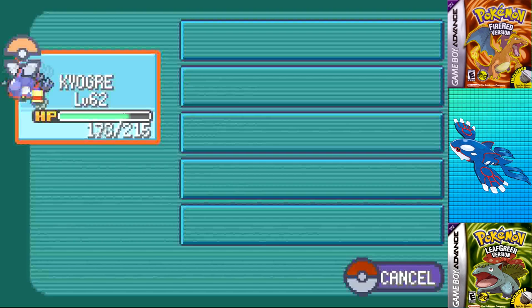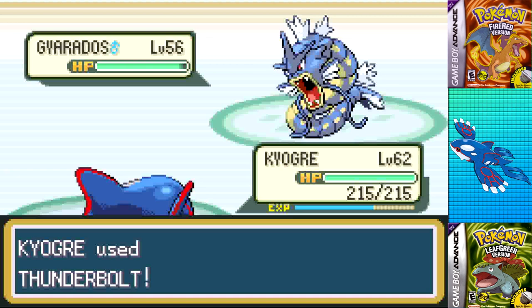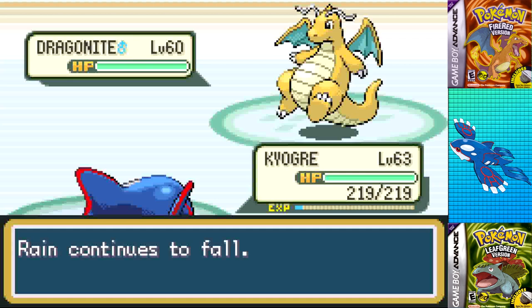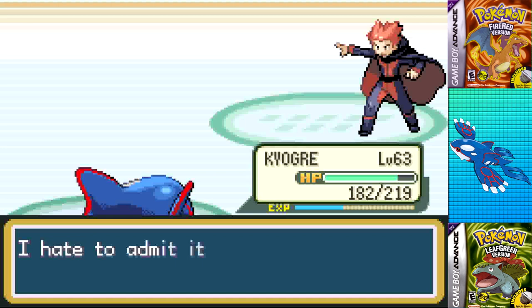I restored Kyogre's power points and gave it back the Mystic Water before the penultimate battle. Gyarados is an easy one-shot with Thunderbolt, both Dragonair go down to Ice Beam, and then came Dragonite. I was worried it wouldn't be a one-shot, but I'm overleveled, hitting a 4x weakness with base 150 special attack — of course it went down to a single Ice Beam. Aerodactyl hit an Ancient Power, but with no follow-up plan I easily hit Surf for the KO and the victory.